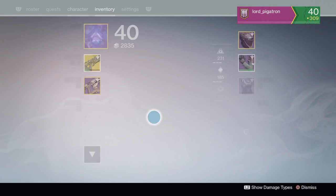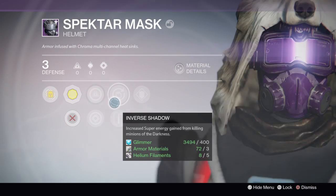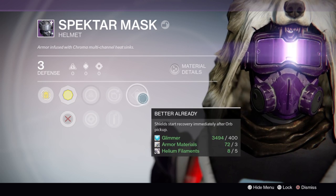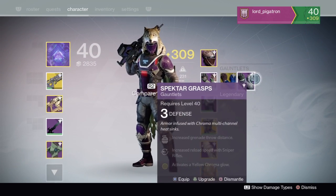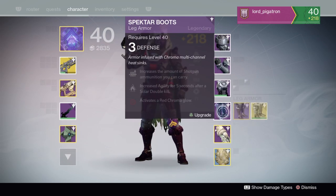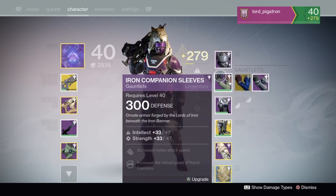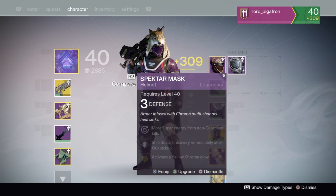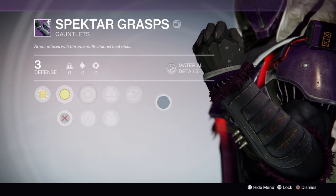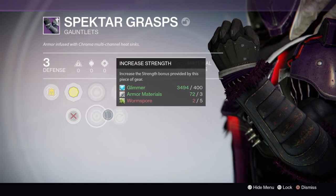Now I have 2 of every chroma. Let's check out the armors I got. The helmet perks include Inverse Shadow — increases super energy gained from killing minions of the darkness — and Heavy Lifting. This helmet doesn't look too good; I'll try putting some chromas on it and see how it looks. The Spectre Grasps have Sniper Rifle Loader, Fastball, Impact Induction, Increased Discipline, Increased Strength, and the yellow chroma.